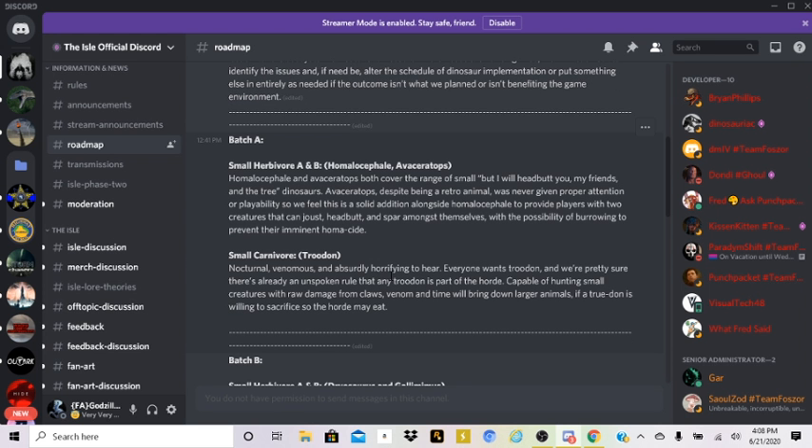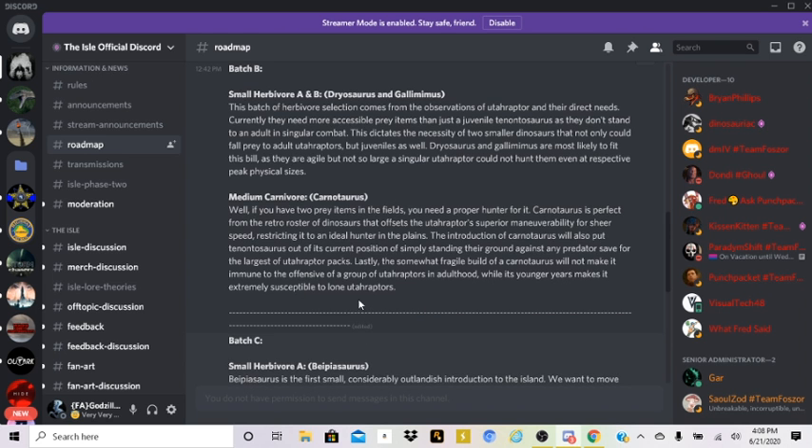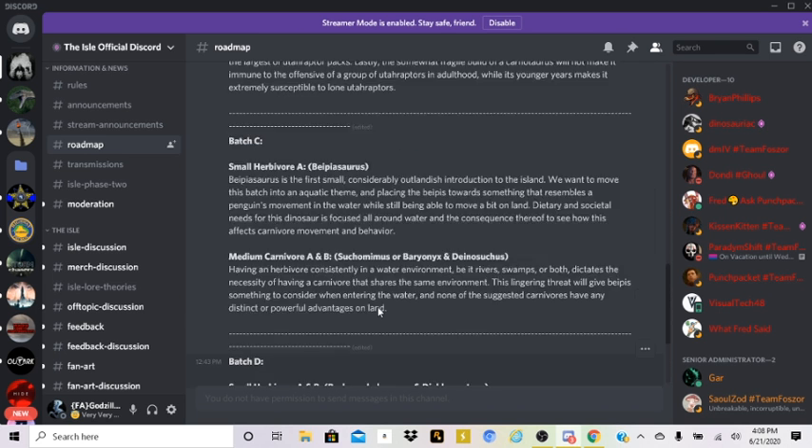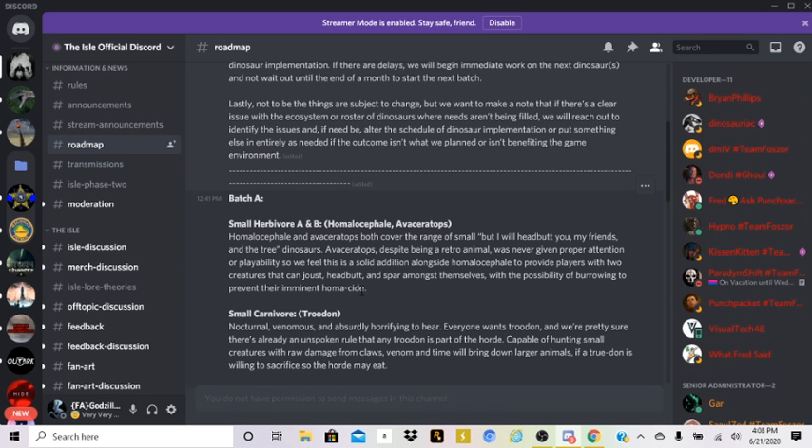Alright, here's Batch A - remember this is all scheduled to be changed if need be. Batch A: small herbivores Homalocephale and Avaceratops. They both cover the range of small head-butter dinosaurs. Avaceratops, despite being a retro animal, has never been given proper attention or playability, so they feel this is a solid addition alongside Homalocephale to provide players two creatures that can joust, headbutt, and spar amongst themselves. There's even a possibility of burrowing to prevent their imminent homicide.